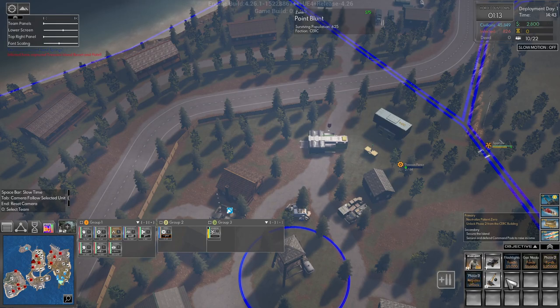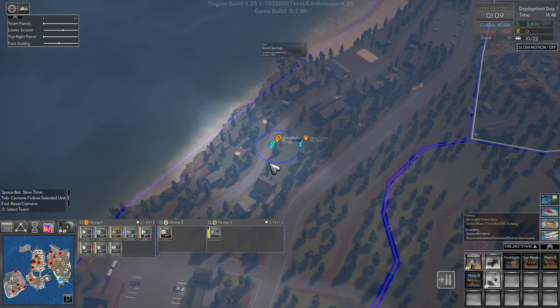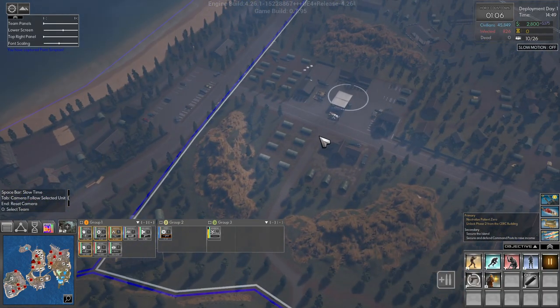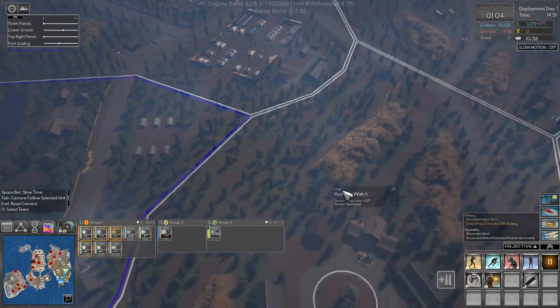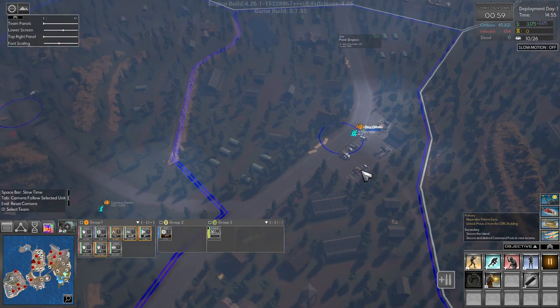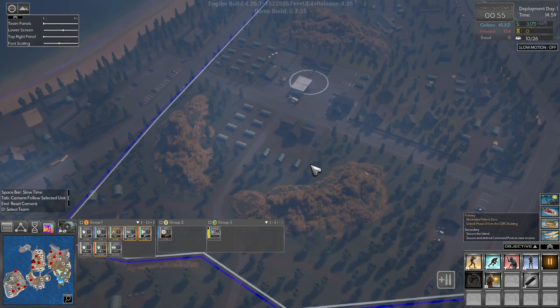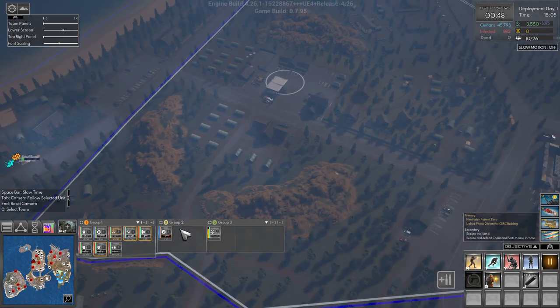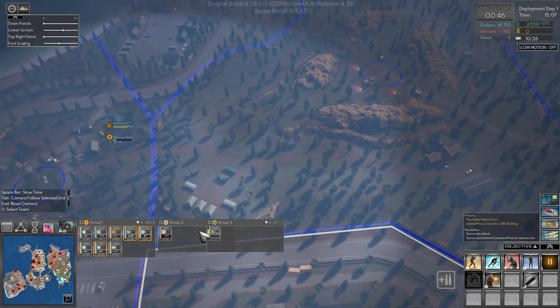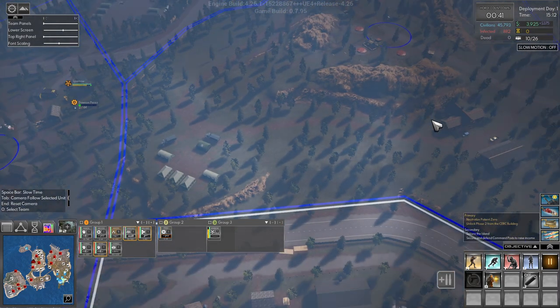We need to get phase two, so we need some funds. Right now funds is what we need and we're getting funds from taking these areas. You can see the infected are starting to spread over here, but not much here yet. How much do we have? Three thousand nine hundred and twenty-five.